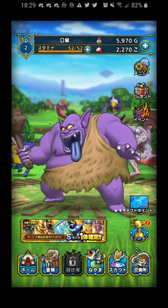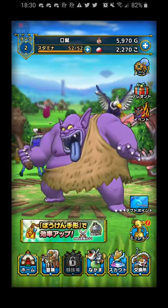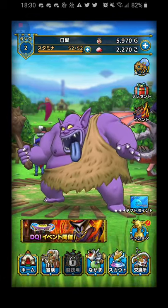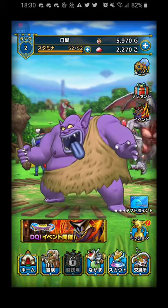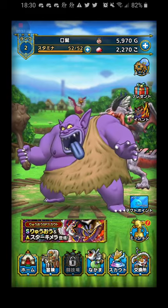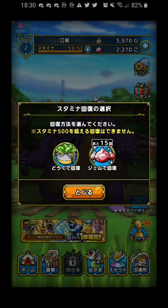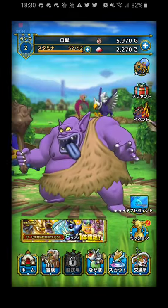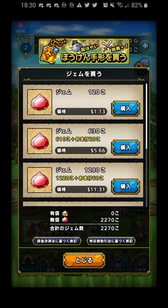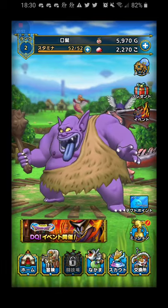Here we are on the home screen. After you get through the tutorial, you'll be able to get here. You can get here any time by pressing the bottom left button with the little tent on it. At the very top, you have your stamina, gold, rank, and everything. If you press the little plus buttons, you can spend your herbs or gems to get more stamina, and you can buy gems here with real money, which I wouldn't suggest doing on a Japanese-only game if you don't understand what's going on.